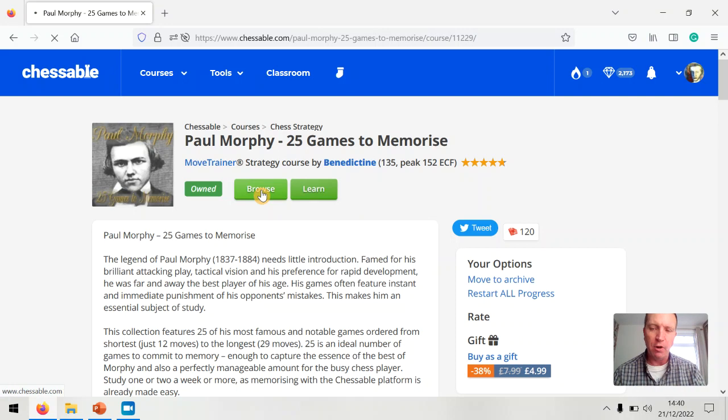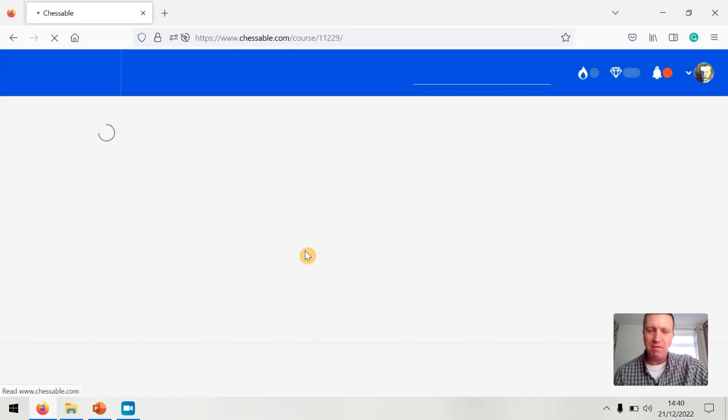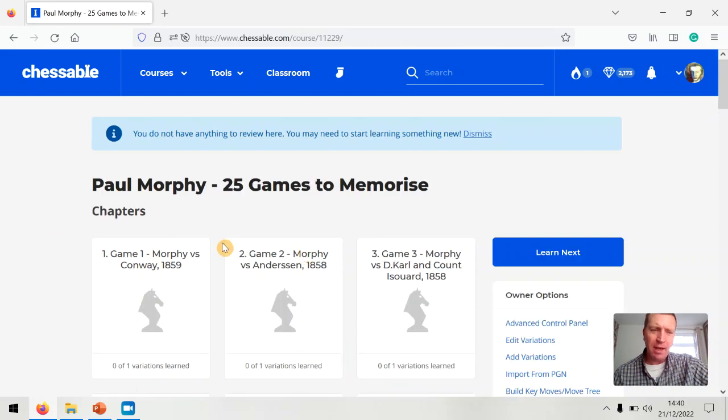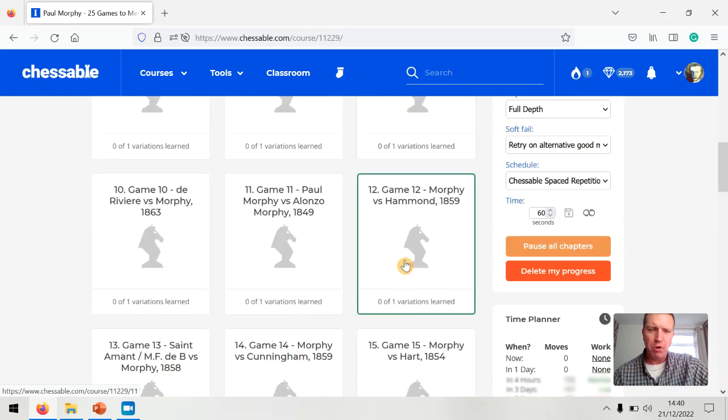It's a bit of a fun course, really. It's not to be taken seriously, but if you can memorise a couple of Paul Morphy games, that's got to be a good thing. You get 25 games, starting with the fewest moves to the most, and they're all, I think, under 25 moves.